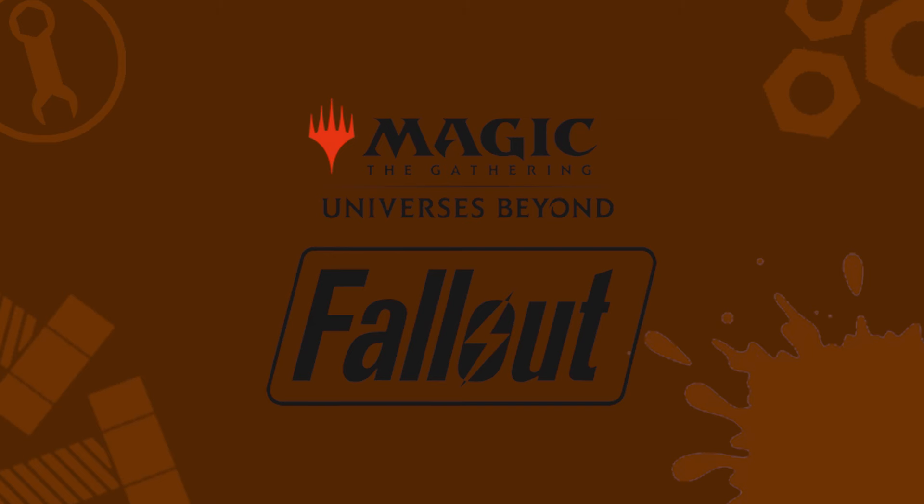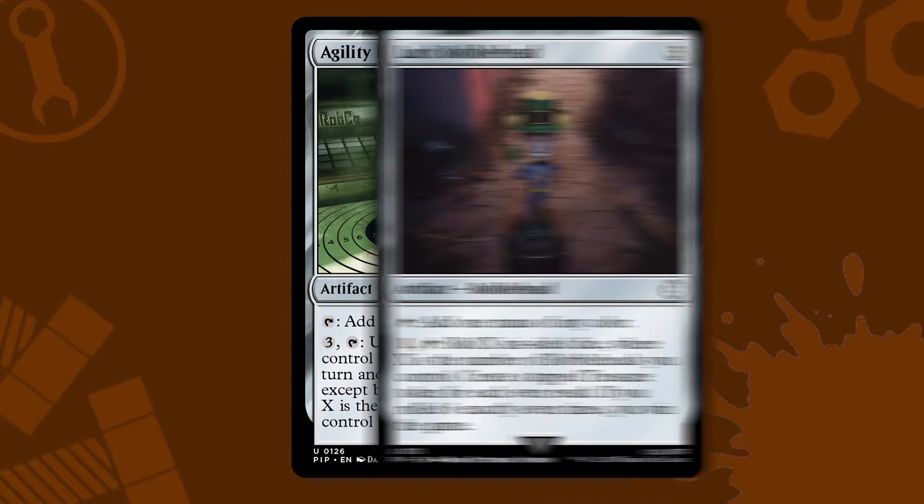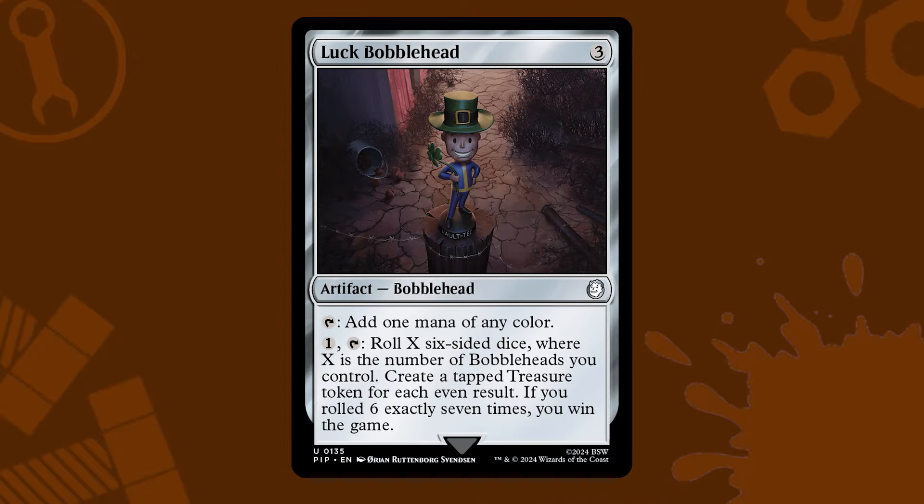One of the big surprises from the recent Fallout Universe's Beyond set are the Bobbleheads. This set of seven artifacts, one for each of the SPECIAL stats — Strength, Perception, Endurance, Charisma, Intelligence, Agility, and Luck — each have an ability that cares about the number of other artifacts with the bobblehead subtype you control.